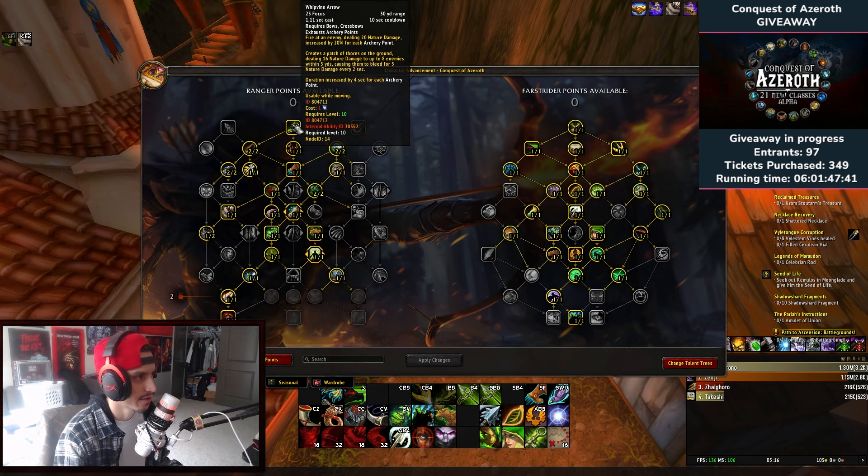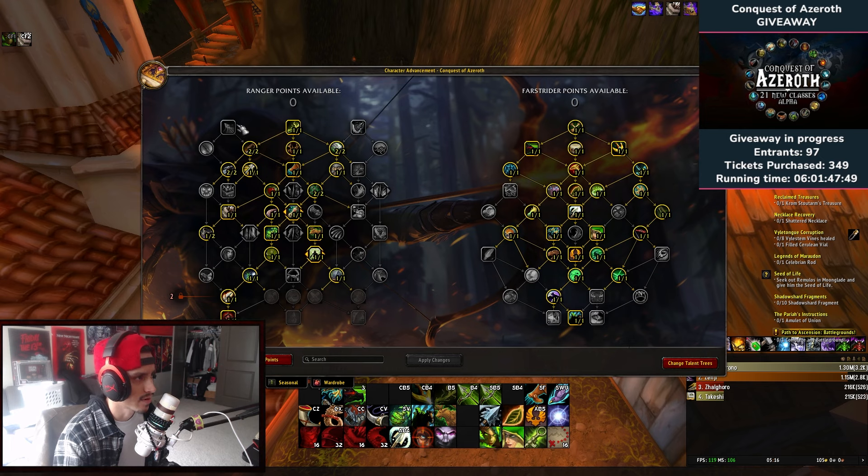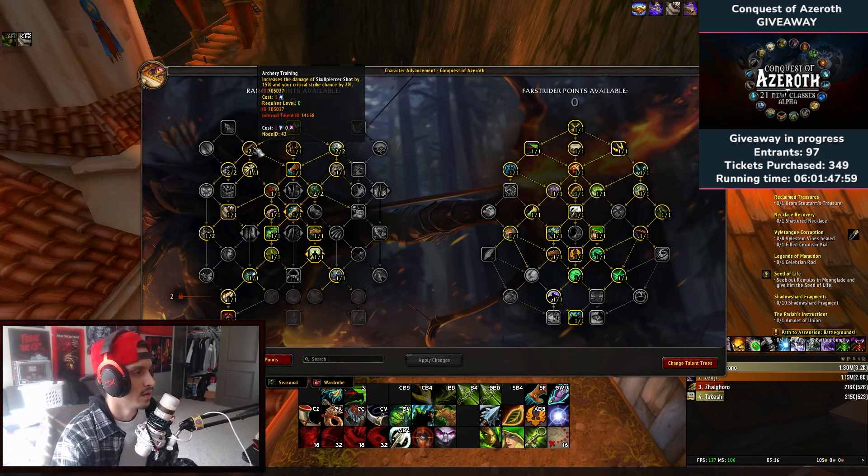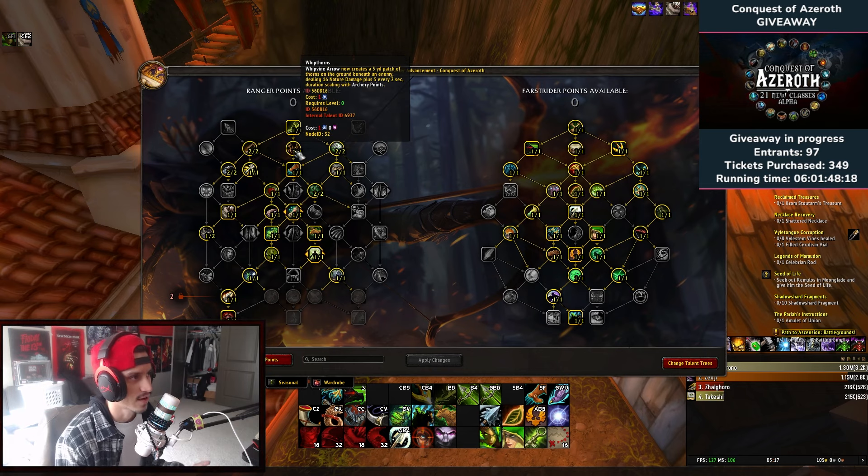The first talent is Narrow Finding — when finding an enemy it creates a batch of thorns on the ground dealing damage to enemies. It's way better than Ravage or Ballista Shot for what we're doing. Next is Archery Training, which increases the damage of Skull Piercer Shot by 15 percent and your critical strike chance by two. I'll explain why we use Skull Piercer Shot so much in a bit — it has to do with the macro.